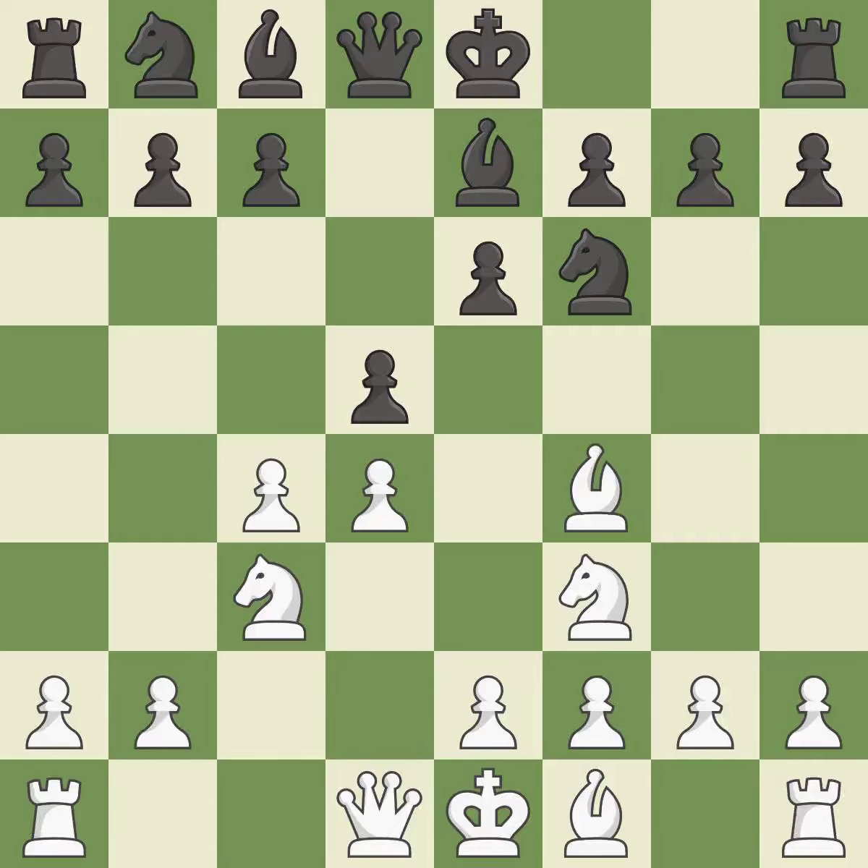c5 attacks the pawn on d4, prepares to develop the knight behind the pawn, and opens the diagonal for the queen to develop. dxc5 captures the pawn and frees the d4 square for White's pieces. bxc5 wins back a pawn and develops the bishop. After all captures, this is an equal trade.